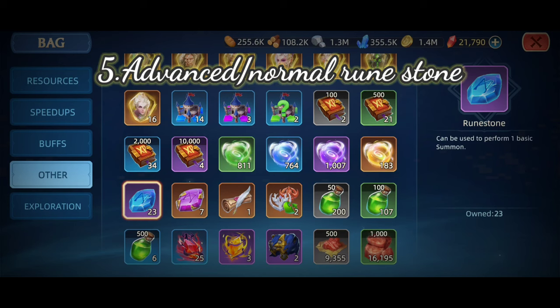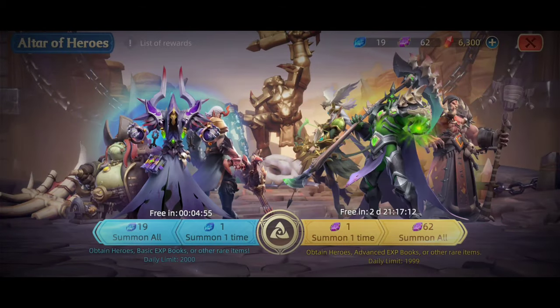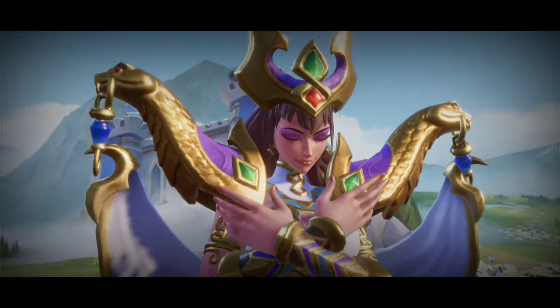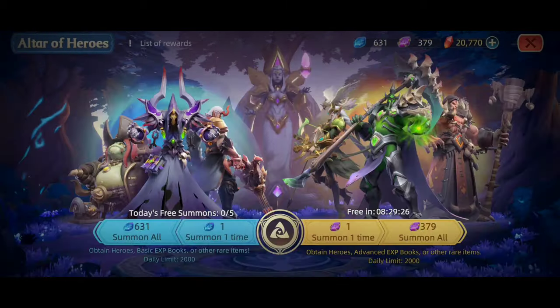The final piece involves the rune stone. The rune stone assists in summoning heroes and obtaining rewards. Normal and advanced summons are the two types of summons available. Advanced summoning assists in acquiring legendary heroes and better rewards. To earn greater benefits, you'll need some luck. So here's what I'd suggest: save rune stones like I did. If you open them all at once, your chances of getting better rewards are high.